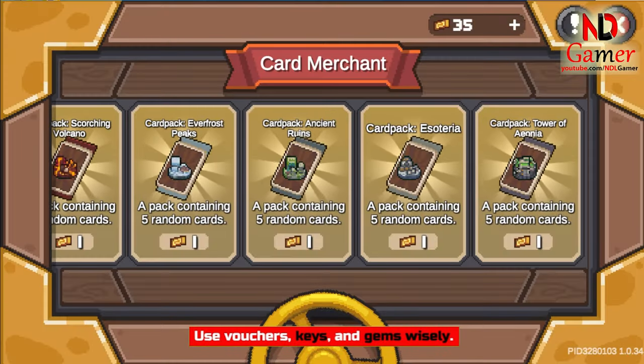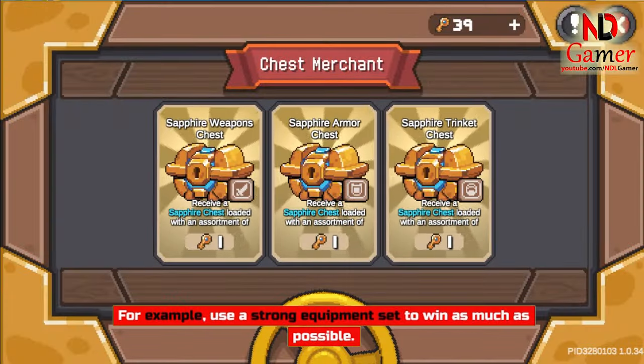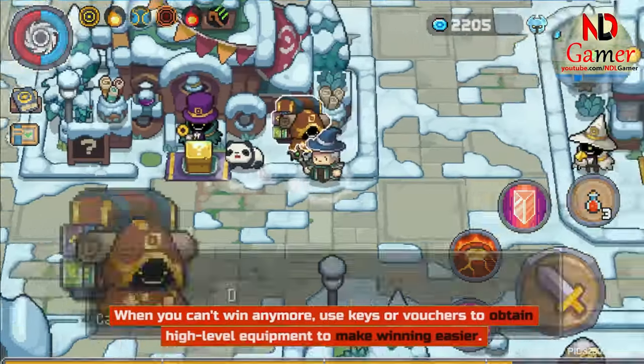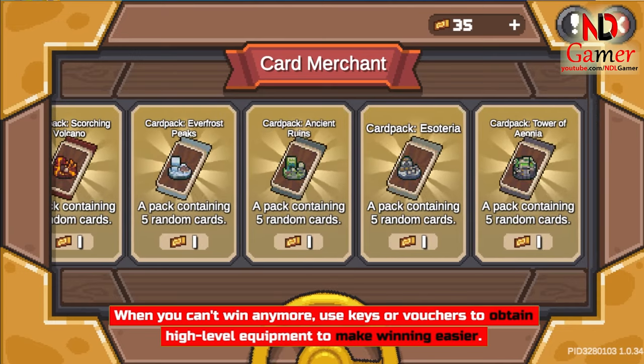Use vouchers, keys, and gems wisely — save them when not really necessary. For example, use a strong equipment set to win as much as possible. When you can't win anymore, use keys or vouchers to obtain high-level equipment to make winning easier.